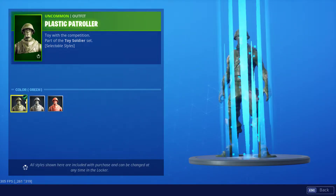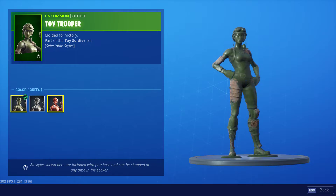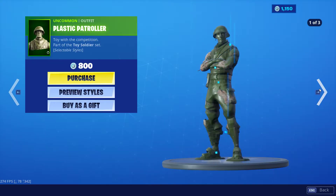Then we got the new style for the Plastic Patroller, which is red, like gray and green, so that's pretty cool. And then obviously we have the female version counterpart as well, along with the green toy wrap, which has a new version as well, which is very cool.